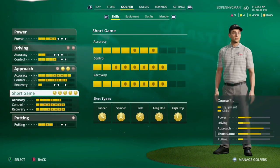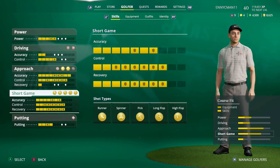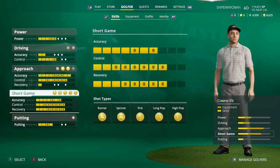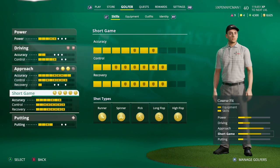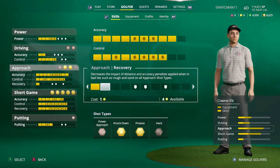For short game, the shot type you'll rarely ever use is the runner. I use the spinner a lot, the flop shot a lot, and the pick shot from the sand a lot. My goal was to get gold on all of the short game badges to decrease that dispersion zone. I use high flop, pick, and spinner regularly — the only one I don't use is runner, but I still wanted recovery control and accuracy for short game, which is why I upgraded even those to gold.